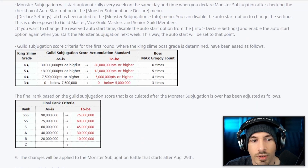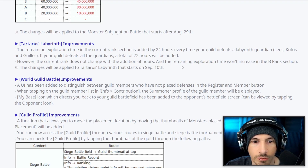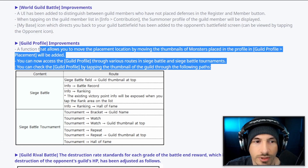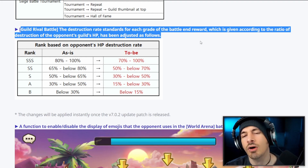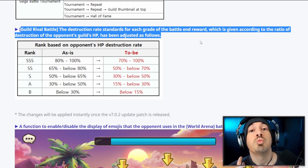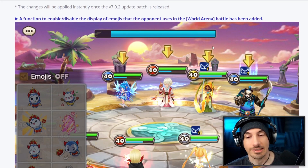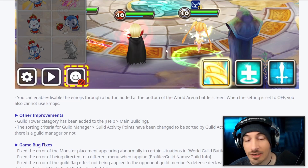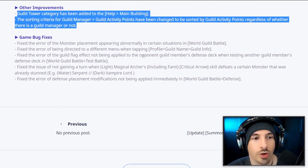Monster subjugation improvements change the points needed and the final rank criteria. Tartarus Labyrinth and World Guild Battle have minor improvements. Guild profile improvements are mostly fluff — the big thing here is just the new monster skills. The best thing about this entire patch: you can now disable emotes. Also, bug fixes include fixing the Light Magical Arch not gaining a turn when it defeats a monster that was already stunned — a bug that's been in the game for about eight years.